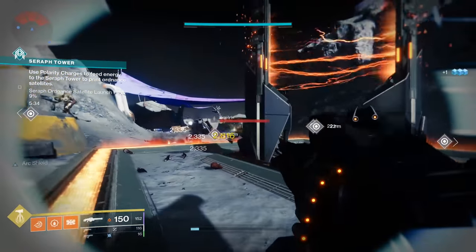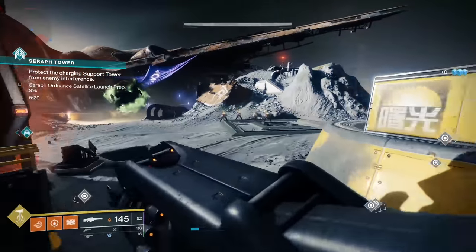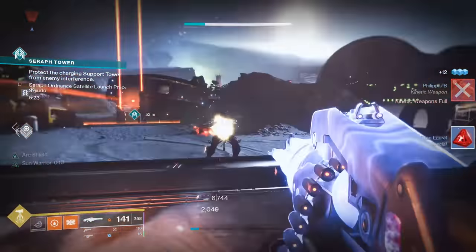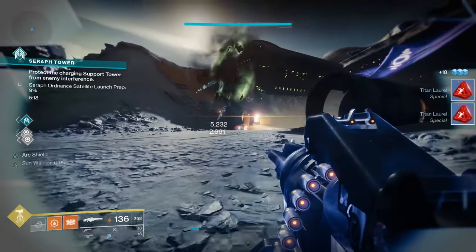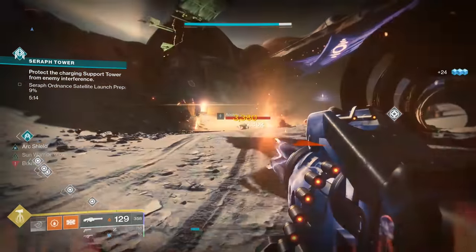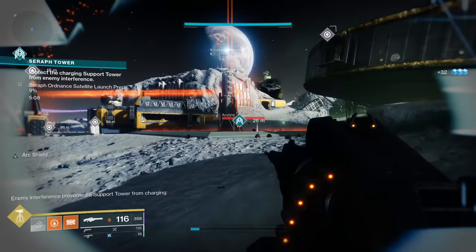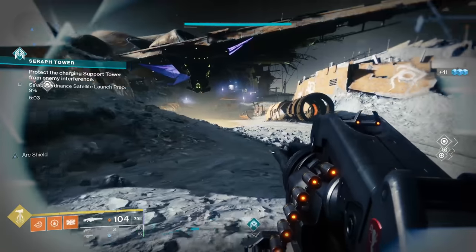As far as solar machine guns go, there's not a lot out there. You have Xenophage, another exotic, but Xenophage has a very different functionality compared to Air Apparent. The other solar machine guns are Avalanche, which you can only get during select times of the year; Edgewise, a ritual weapon from Season 8 that you can probably still go get; and Fixed Odds, which is only available if you have access to the Menagerie from last year's Season Pass.